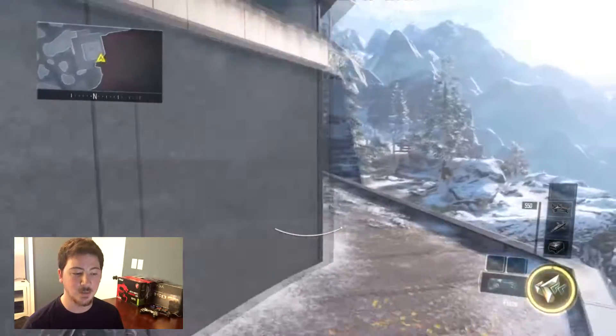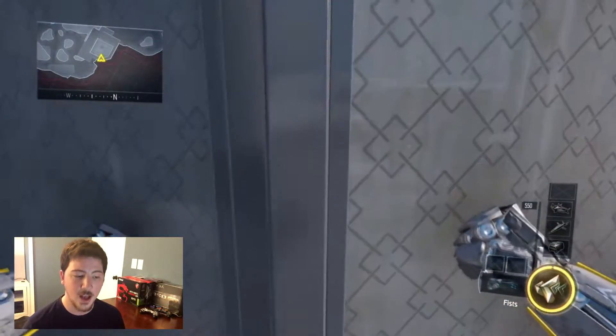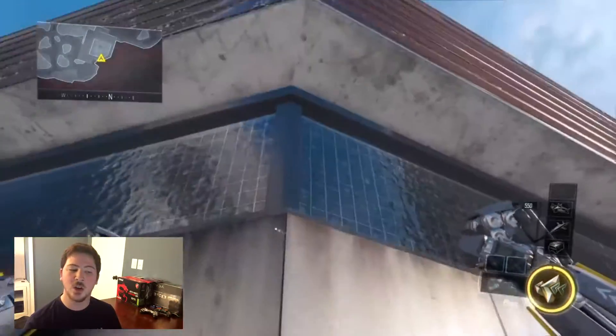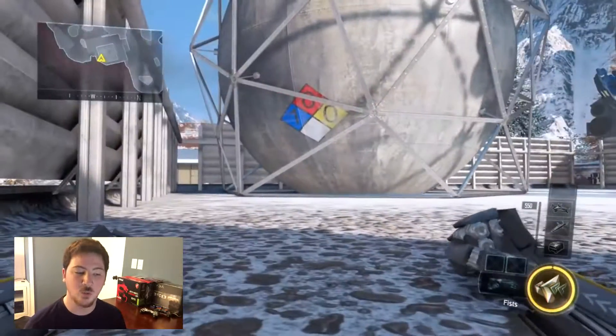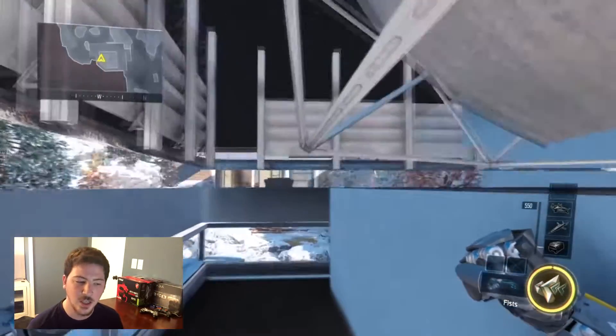Alright, last but not least, getting into this building. You're gonna want to come up on this platform and aim directly at the center of this pole. From here you're gonna want to mash your boosters and you should after a while climb backwards right inside this building.